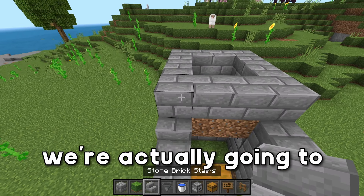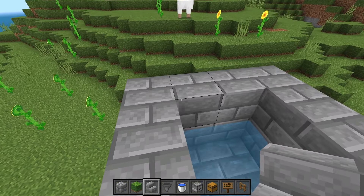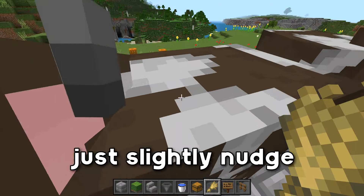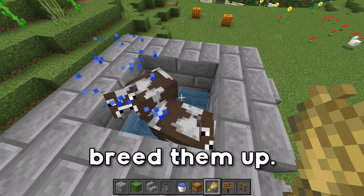Really quick though, we're actually going to replace this corner block with a stair, that way you can climb all the way up. You want to get two cows and we're going to lead them up top here, and we're going to push them into the hole. So once they're up here, just slightly nudge them into the hole, and once you have two of these guys, you can go ahead and breed them up.